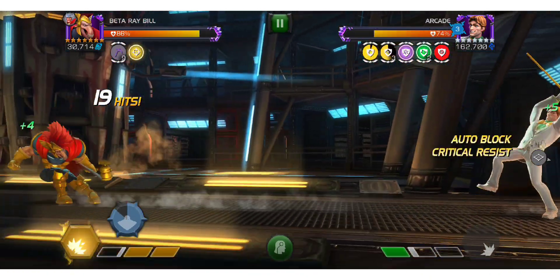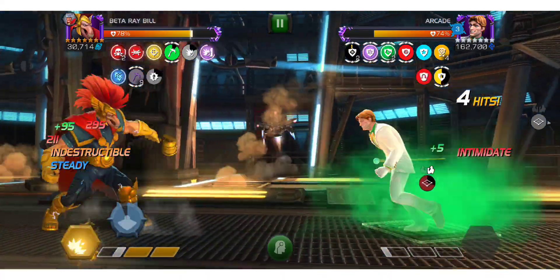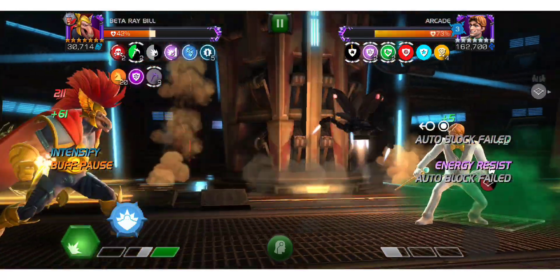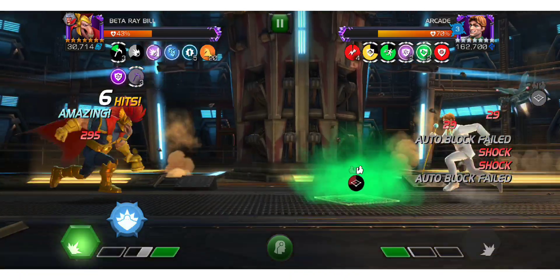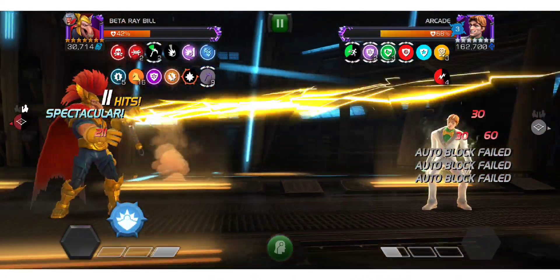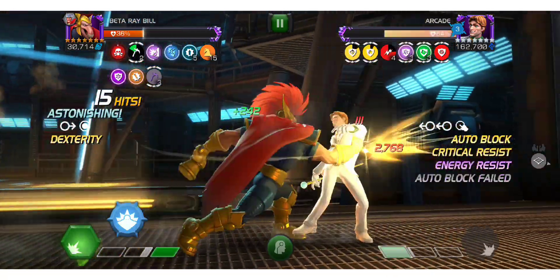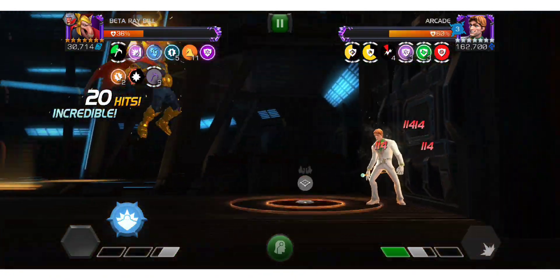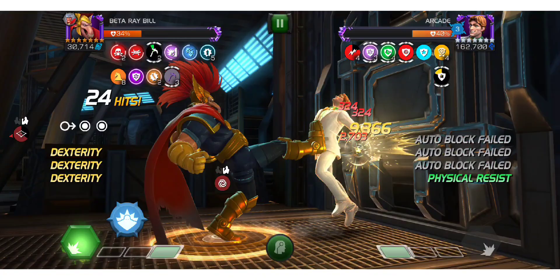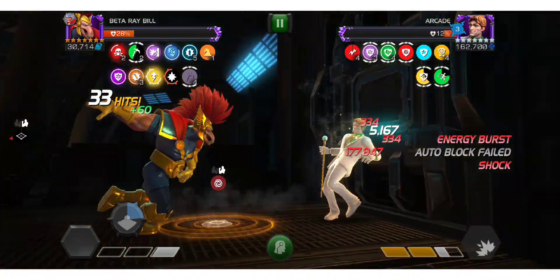With Beta Ray Bill it's a relatively easy fight, though I don't necessarily play it too well. He doesn't have the Clarity passives I would have liked yet. I start charging — a terrible idea — but I luckily get away with it by blocking at the last minute. I throw my SP2, putting a few shocks on Arcade, waiting for them to go away, then throw the SP1. We get refreshed rather than shocks, which is the issue — because I'm not playing him enough, I'm not timing my SP1 correctly and sometimes rush too much, especially in the current Battlegrounds meta. But eventually I time it quite nicely and he takes the big damage — that is a lot of Arcade's health done. Beta Ray Bill is very good for this fight.